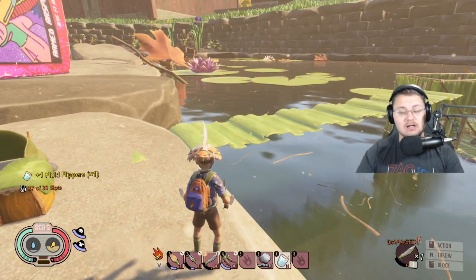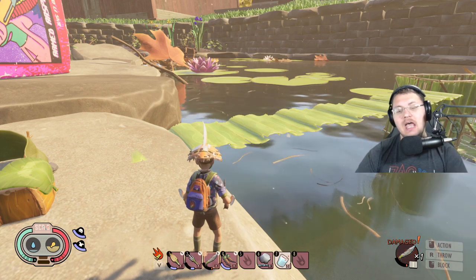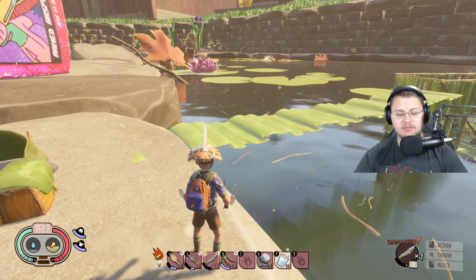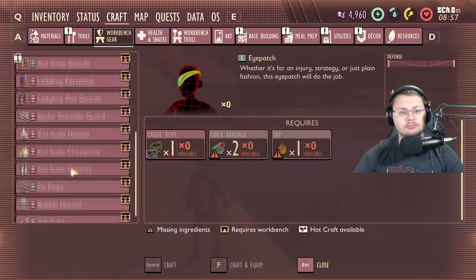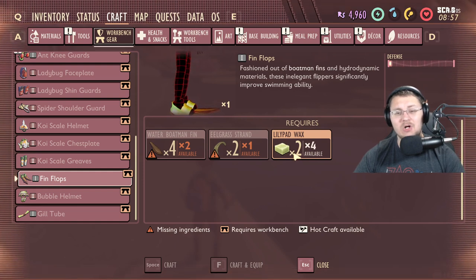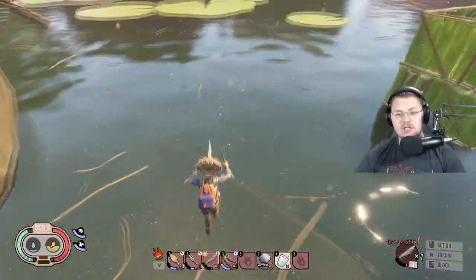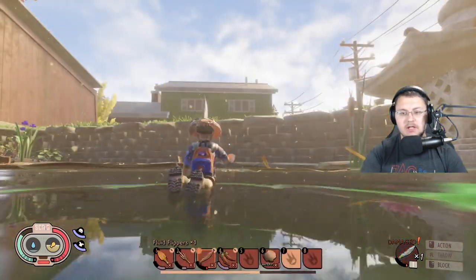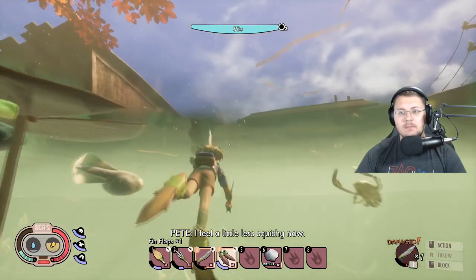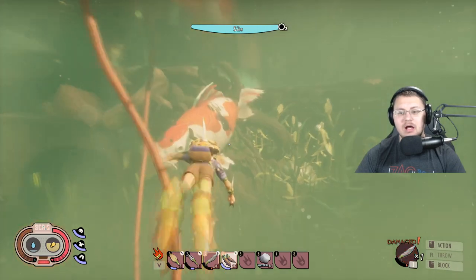What the Fluid Flippers smoothie does is make you swim faster underwater. Sadly, I did a test — it does not compound with your actual flippers, so drinking this while wearing flippers doesn't make much sense. I don't think this smoothie is really needed, because making flippers only takes two to four water boatman fins, two eelgrass strands, and two lily pad wax — literally the same ingredients. But you'll see here when we jump in and hit the smoothie, we swim faster as though we had flippers on. When you put on actual flippers, though, you'll always be a bit faster than what the Fluid Flippers smoothie gives you.